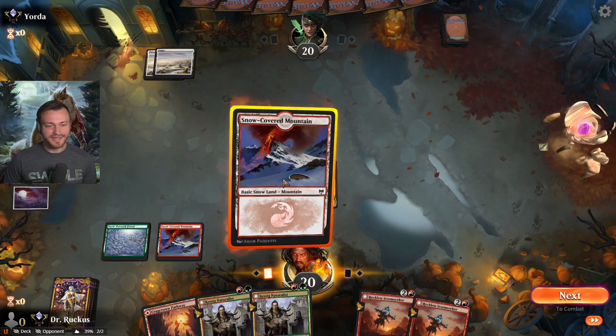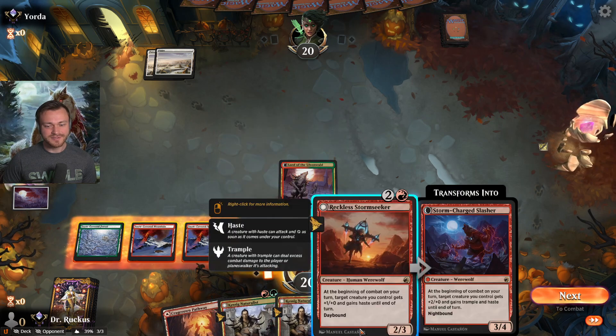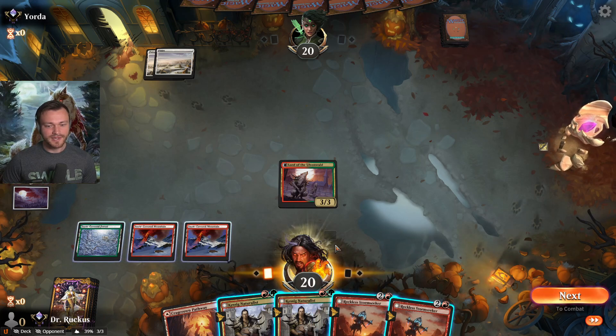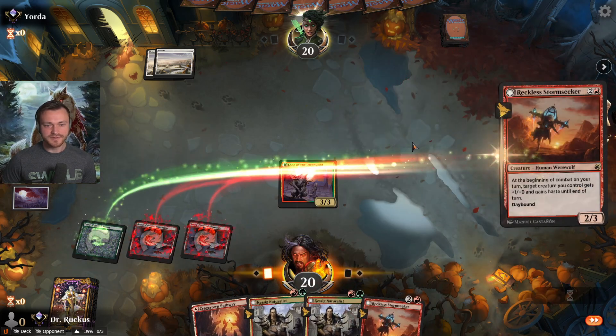Do we get out all the naturalists or just get the Storm Seeker going? Storm Seeker does so much damage, but if we play the naturalists we can get out both naturalists. Let's play the Storm Seeker — it could be control, who knows.